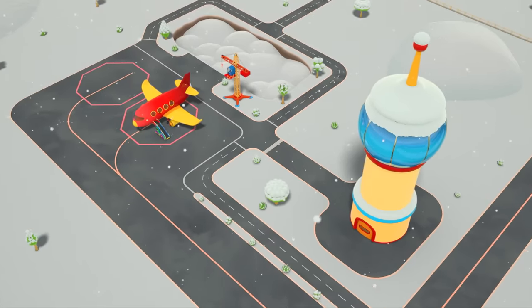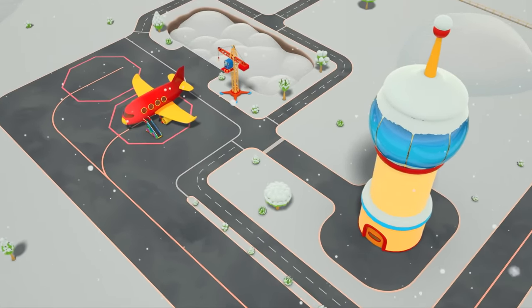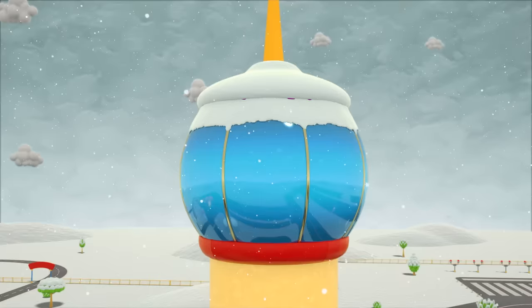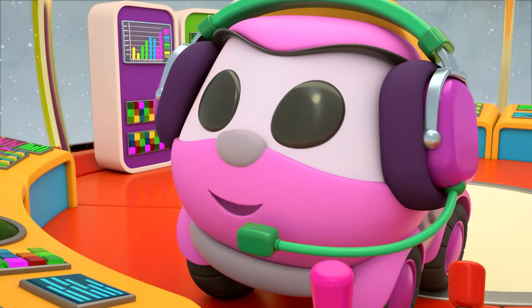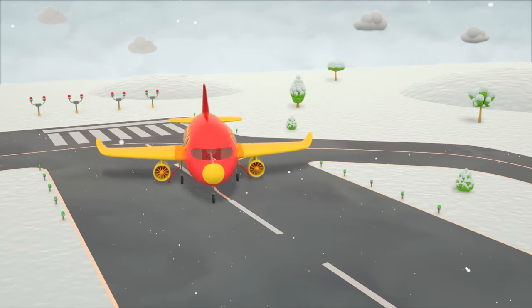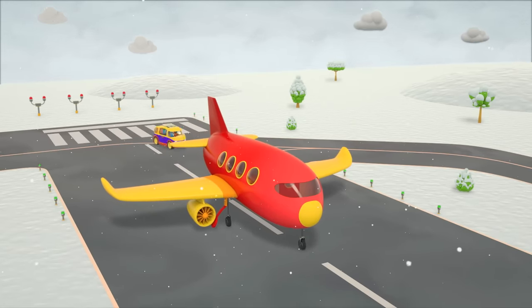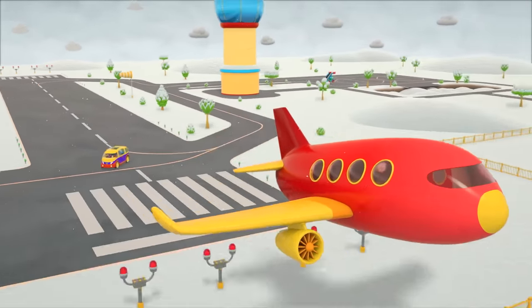And there's the airplane — it's waiting for the robots! The gangway is moving away from the plane — that means boarding has closed! Red plane, you're cleared for takeoff! The robots arrived too late — the airplane won't turn back.